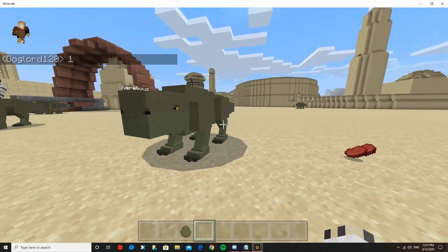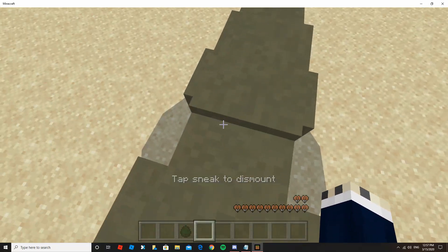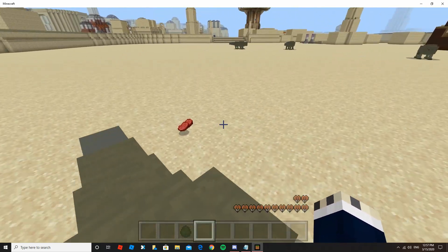And if you want to tame these guys, all you have to do really is just get on top of them, just like this. If they kick you down, that's alright — you just get back on top of them. There we go, tamed the dewback.